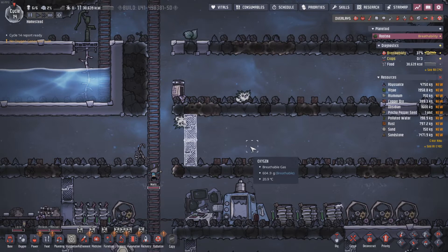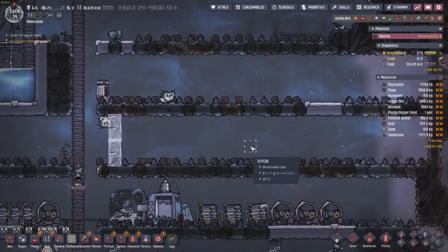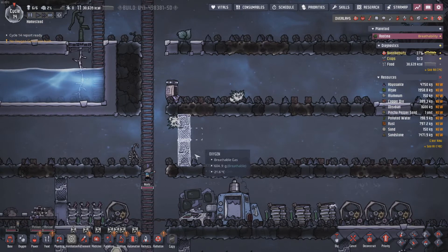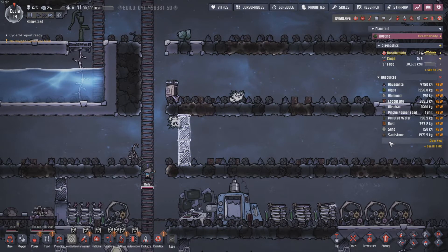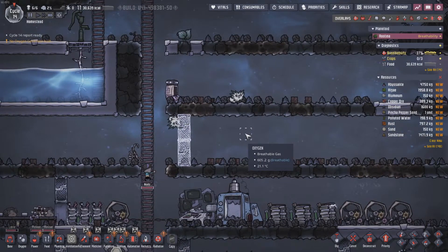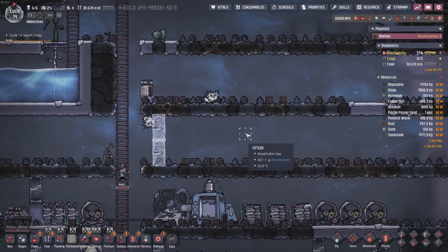I believe it's like three trees for a pip farm - either way I'll just quickly do a little Google to make sure I leave enough space for a wild pip farm. The wiki says we need 0.325 wild trees per one pip, so we need three trees.